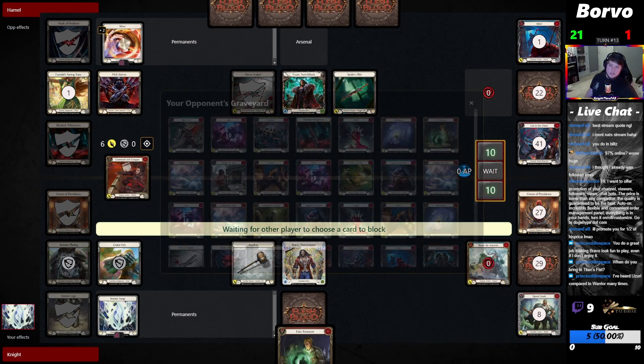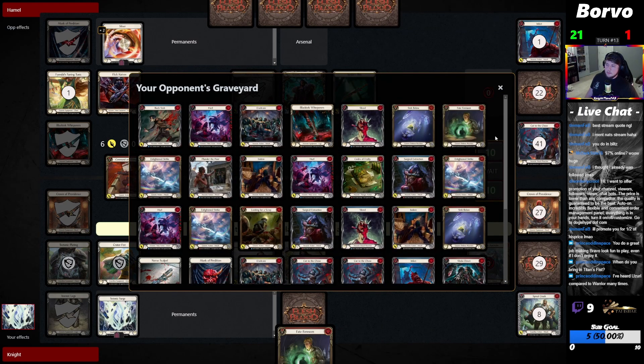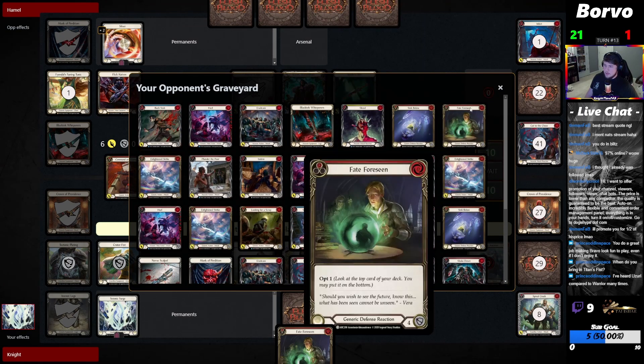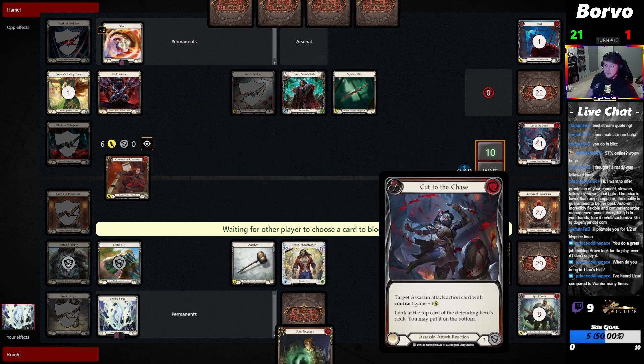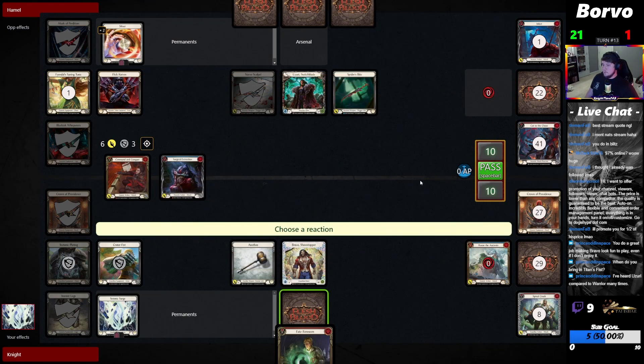CNC doesn't do anything but at least stops their last dereact that they likely have. They play a couple — so they probably have a Frailty and a Paper Scene in their hand. We can kind of deduce that — one of the two.